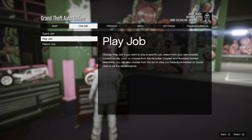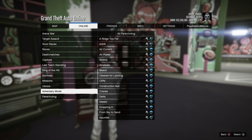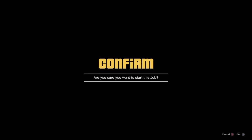If you hear that click, go to Online, then Jobs, then Rockstar Created, and go to Titan of a Job — Admissions.